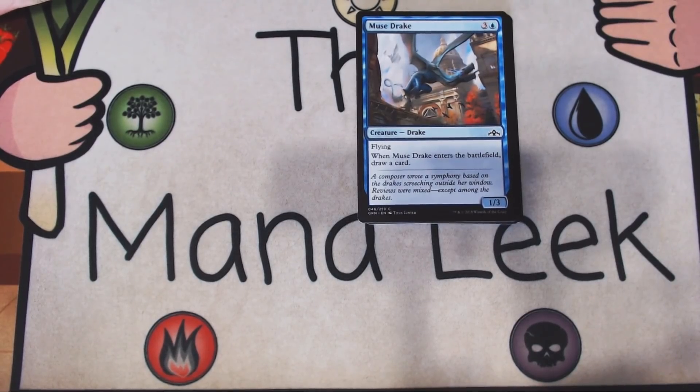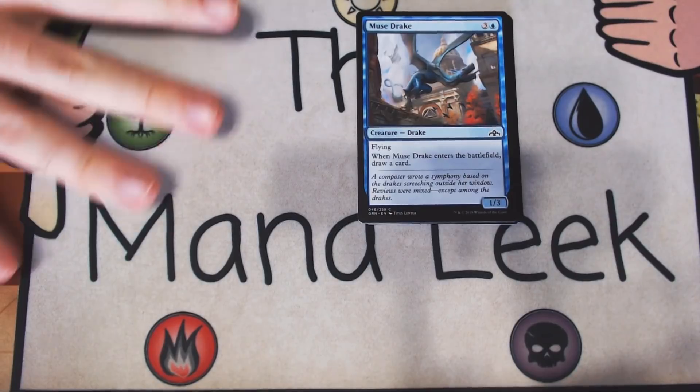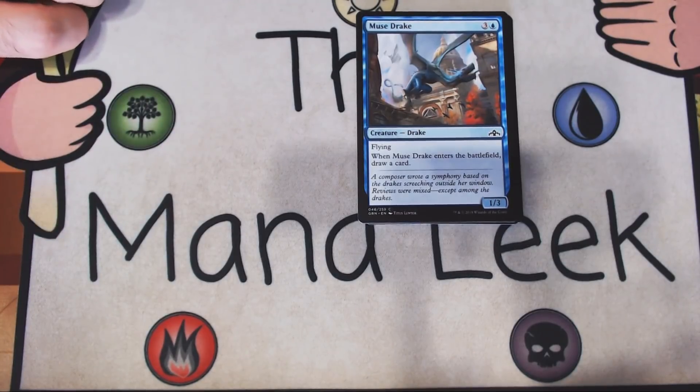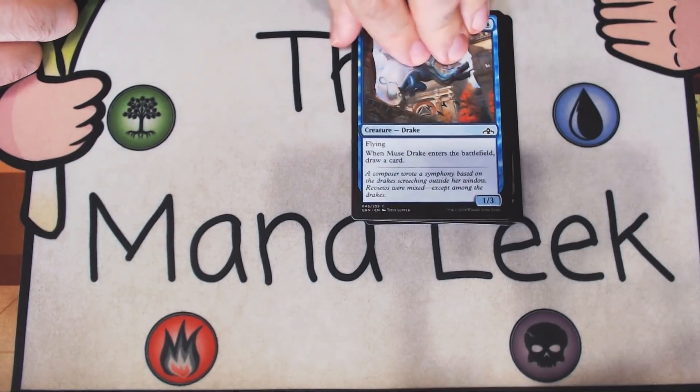Up next is Muse Drake — three and a blue for a creature Drake. It's got flying. It's a 1-3 and when it enters the battlefield you draw yourself a card. This is fine. I was a lot higher on it when I first saw it, but it has underperformed a little bit. The 1-3 just quite isn't powerful enough, but I'd still play at least one copy in every blue deck. They've dropped in pick order — rather than a happy fifth or sixth pick, they're more like eighth or ninth pick now. I would play the first one happily, but not a first pick.